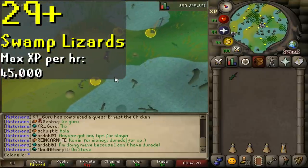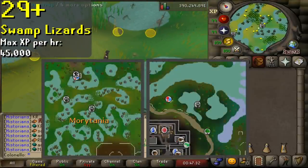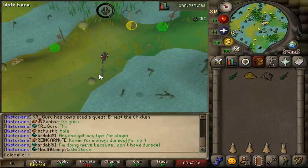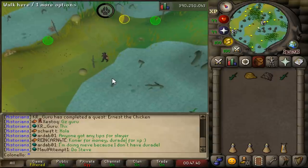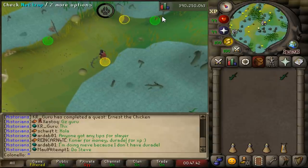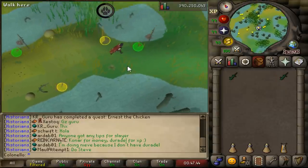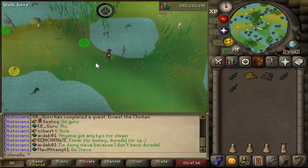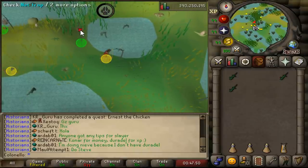At level 29, you'll be summoning your inner Swampletics and catching swamp lizards. They're found in two places in Morytania, shown on screen, so just go wherever you want. All you need is ropes, small fishing nets, and staminas. Keep in mind, at level 40 you unlock the ability to use three traps at once. As mentioned earlier, at level 37 you can use hunter potions to boost three levels so you can use them early.